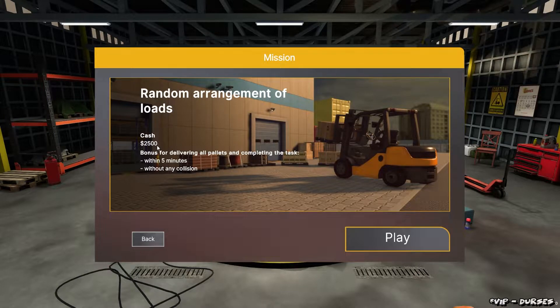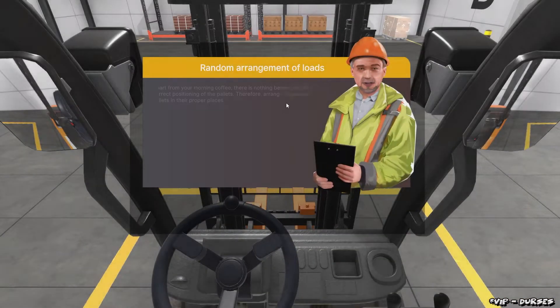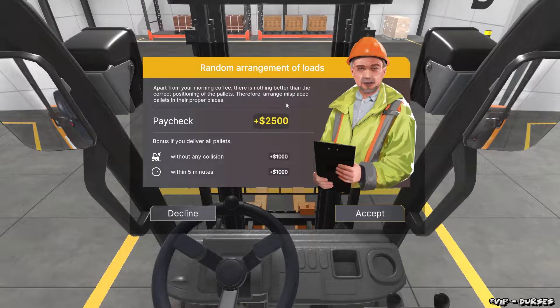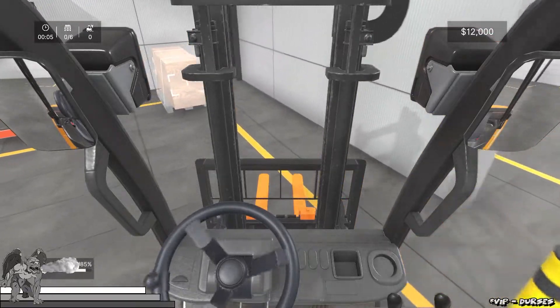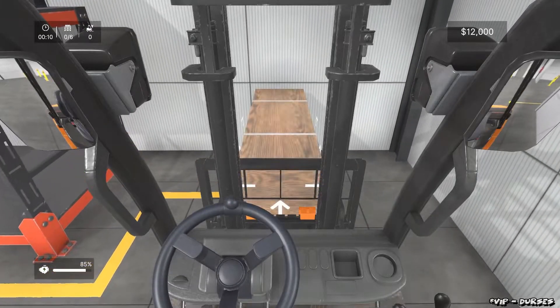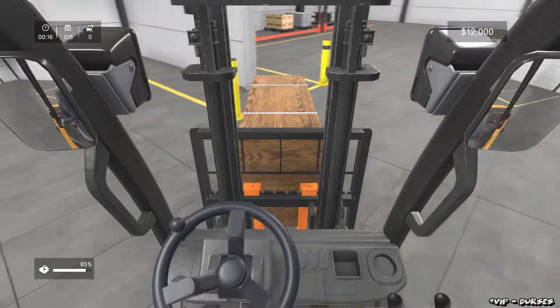Random arrangements of loads — cash $2,500 bonus for delivering all pallets and completing the tasks within five minutes without any collisions. Oh, five minutes sounds tight. Apart from your morning coffee, there's nothing better than correct positioning of the pallets. Therefore arrange misplaced pallets in their proper places. Paycheck of $2,500, additional bonus of $1,000 without any collisions, and do it under five minutes, get an additional thousand dollars. Folks, like, comment, subscribe — let me know what you think. I am having a lot of fun with this series.